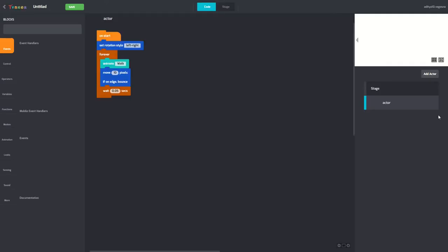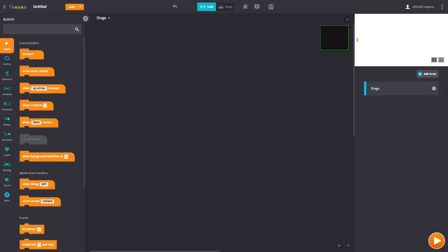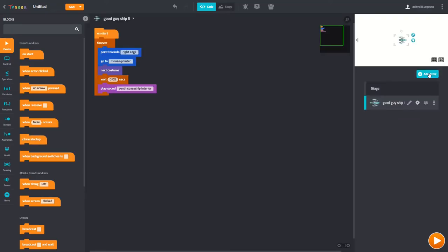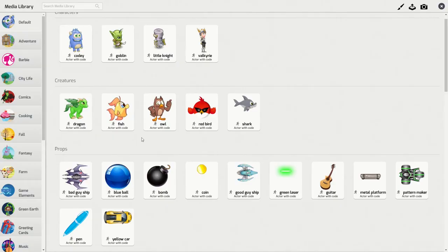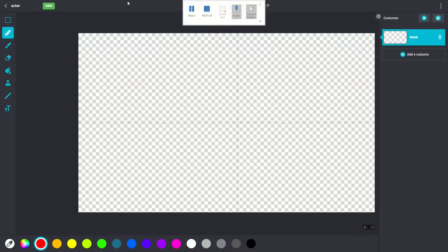We don't need Cody in this game. We only need two things, and one of them is not Cody, so I deleted it. Now I'm going to get my spaceship. Where is my spaceship? There. And I also need asteroids. For the asteroids, you can literally draw them. I'm going to pause the video, draw it, and come back.